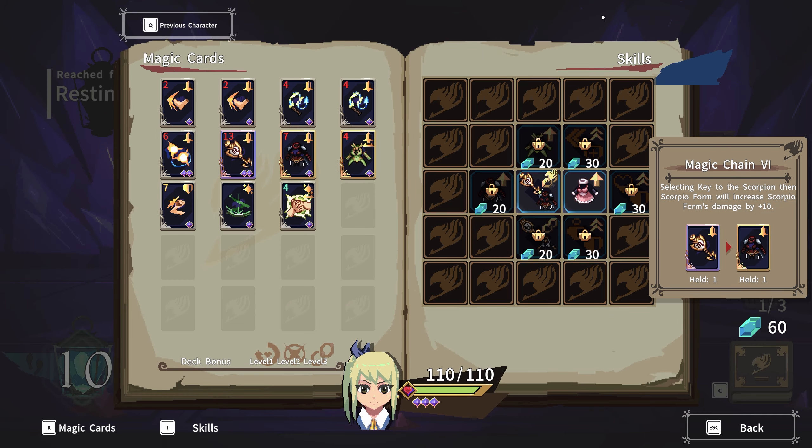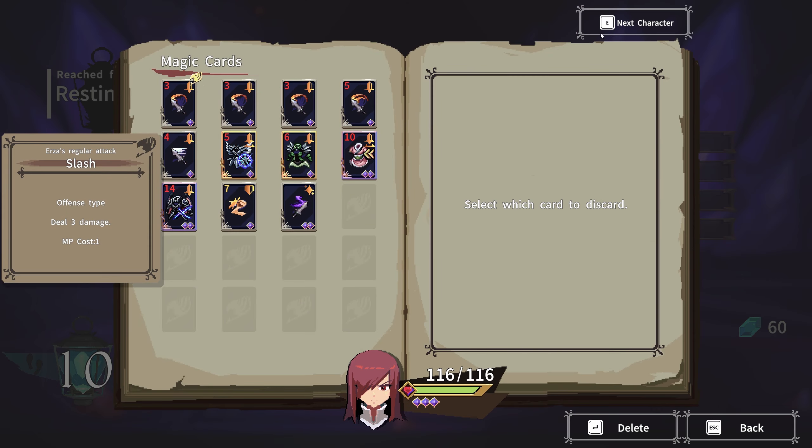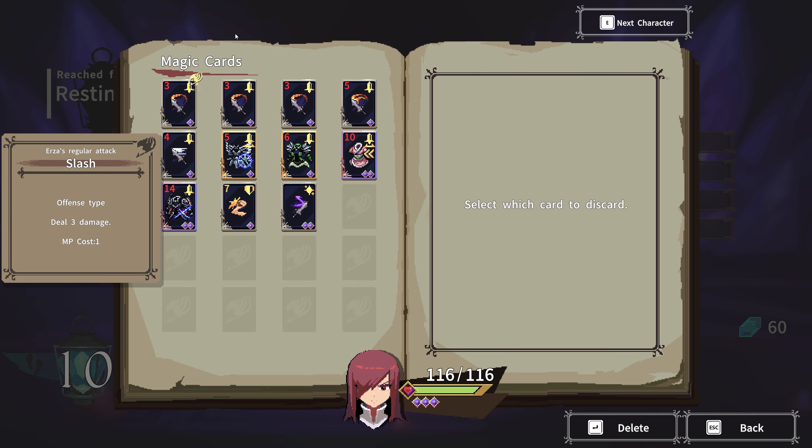Oh shit, I have to remove cards for both characters now? Maybe it's only for Urza. No, I can remove for Lucy too. That's sketchy actually, I don't like this. Now I have to manage two characters — isn't this unfair? Because the income for Lachrymah is the same, right? So how does this not make my run harder? I mean, it makes it easier because I have an extra character, but it still feels kind of weird. I don't know how I feel about this system.